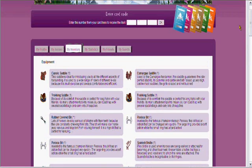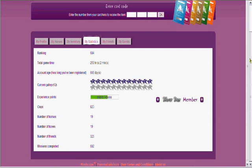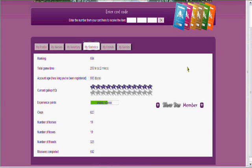This is your inventory, showing everything you have — coats and all that stuff. Your statistics show how you're going and your riding progress. I've been registered for quite a few years. This is your gallop level — I'm level 12, halfway to 24 which is the highest level you can have. I'm a Silver Star member.